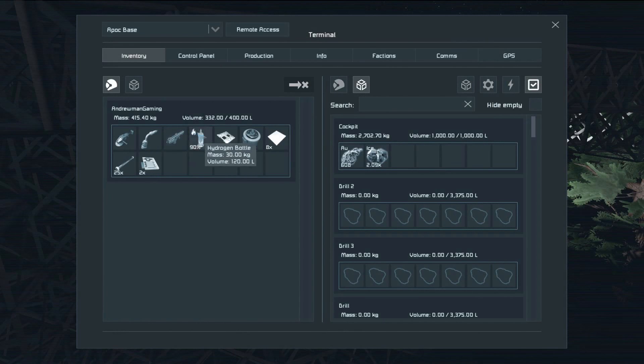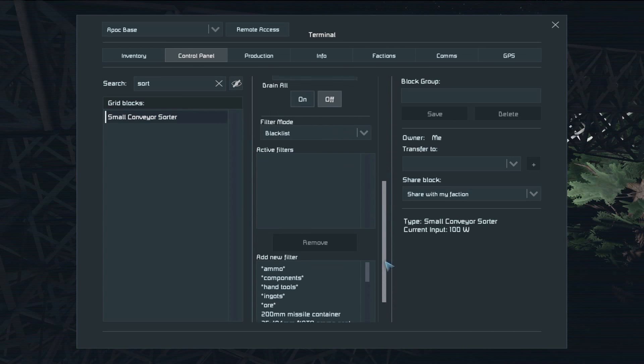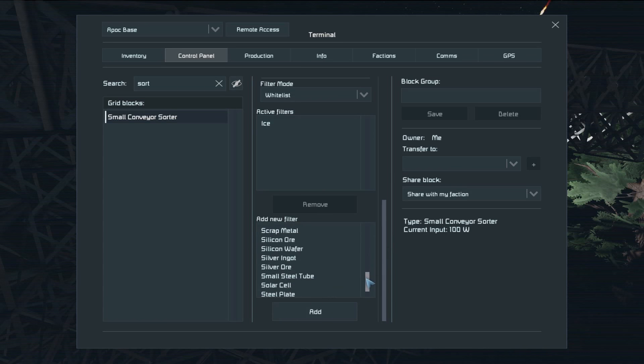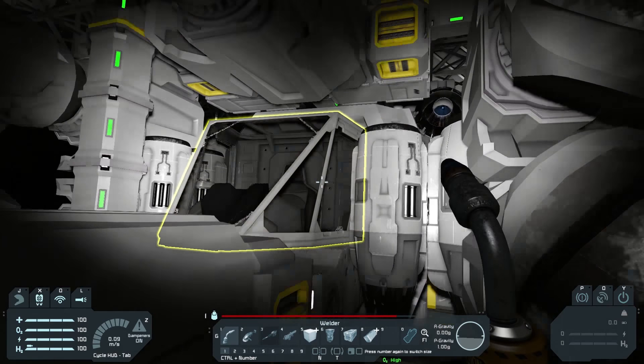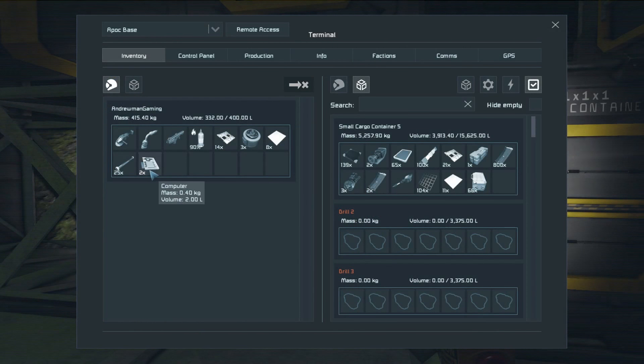Let's press K so we can see our ship's configuration. We're going to add ice and stone to the blacklist — those are the two things we don't want ejected. Everything else will be fine. If we were trying to mine iron next to nickel we could also whitelist nickel so we don't grab any of that, but I think this is going to be fine.